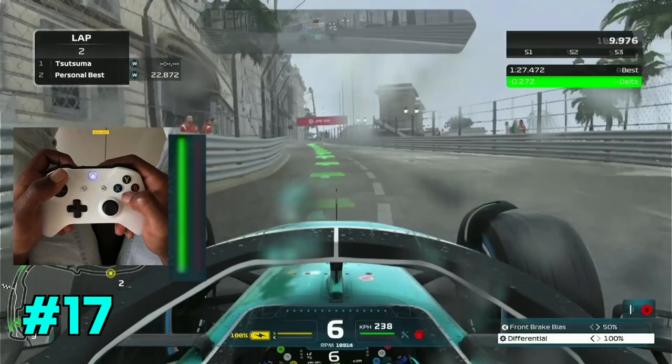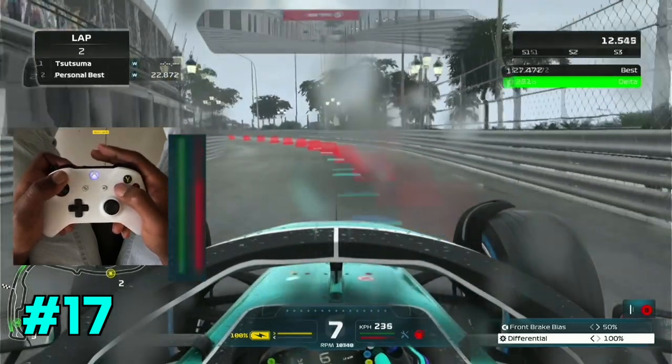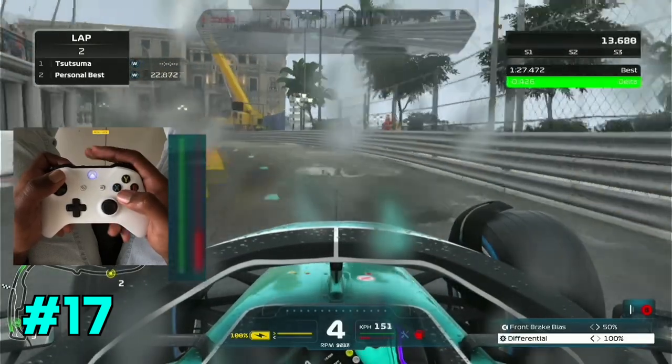When braking while using the driving line assist, try to stop braking only when you're about to get to the red part of the racing line assist. That's the best time to brake and it's going to give you the best results.